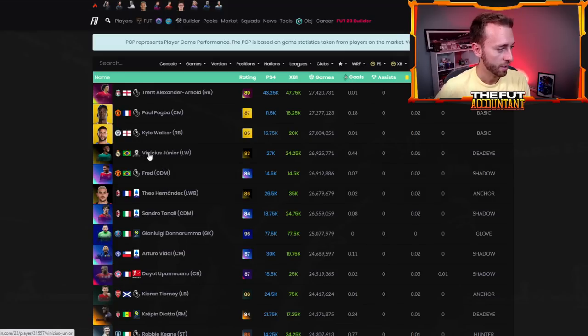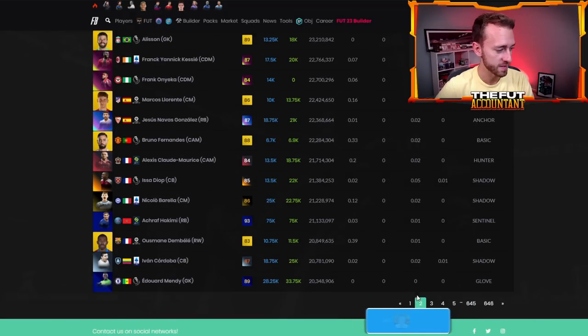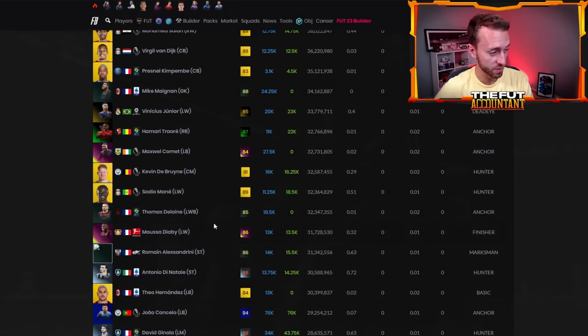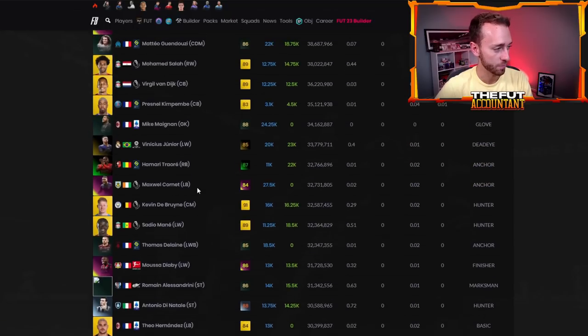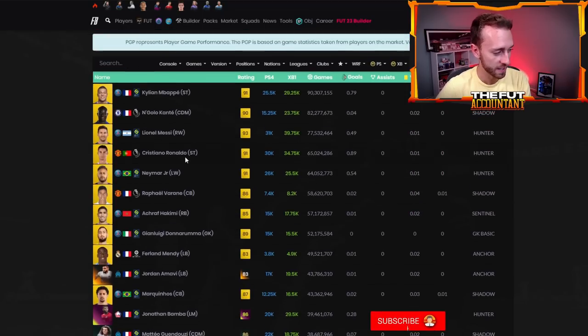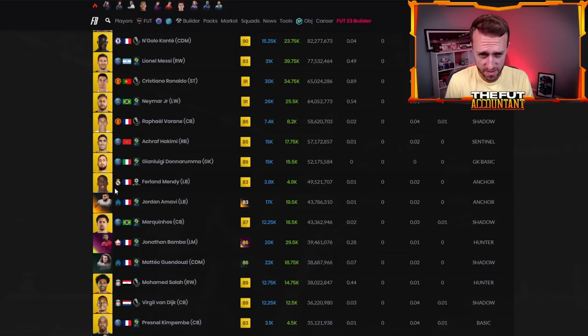Speaking of Vinny Jr., his most used card on this list is the 83-rated inform with 26 million games. That was his top rated version. One thing you'll notice — Paul Pogba didn't even make the first page this year; he was a top 10 card in FIFA 21. Ginola was the only special. Also the 85 Vinny Jr. right here has 33 million games played for his second inform on that first page. Ferland Mendy was rounding out the top 10. You just see so much French in here — that's the biggest thing to focus on.